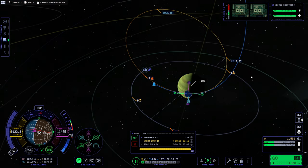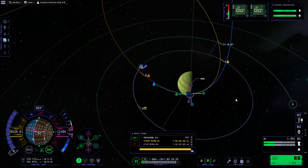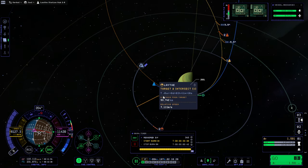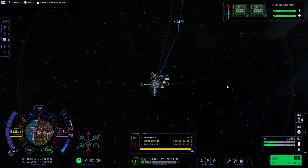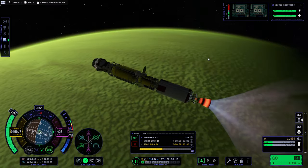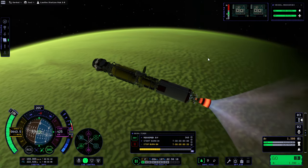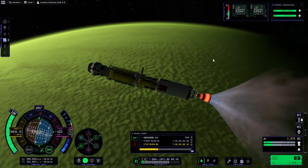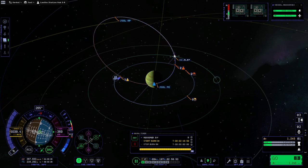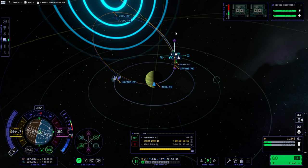I think we'll just keep it loose because we do have to correct the inclination and boost up, but maybe not too loose, otherwise the other mission will get here while we're trying to do stuff with this. Okay, so we have captured, and I think I'll just correct first. It might be better to wait, but I'm impatient. And we've got extra delta-V, I think.